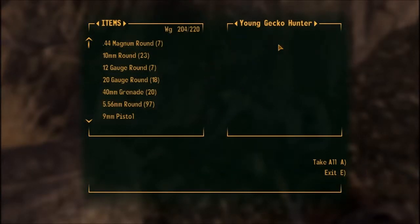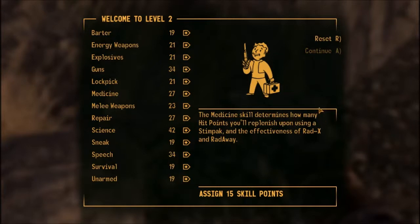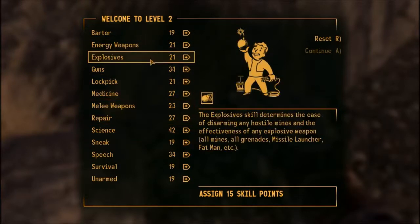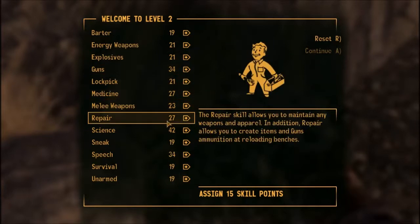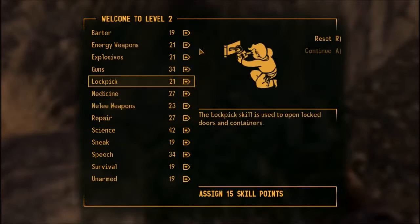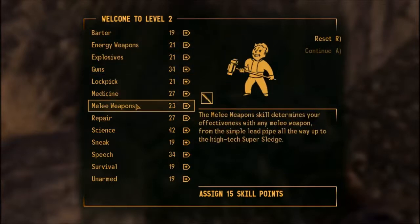Level up! Now, something to explain: depending on how high your intelligence is, or how many perks you have that affect your skill points, you get a set amount of skill points to put into any skill you want. As my intelligence is at nine, I get the near-maximum amount of skill points. Remember: if you have all the DLC, you can get to level 50 and max out almost all your skills.